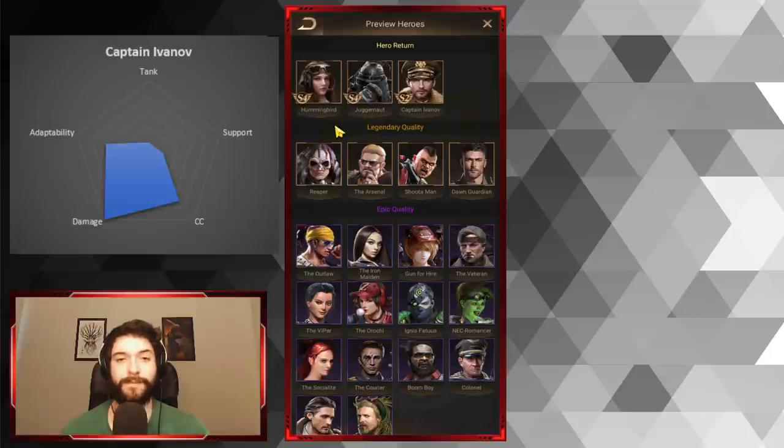If you go for this pool, just know you probably won't be able to max the new heroes unless you have 5,000 tickets or tons of tickets saved. Some people have gotten very lucky — three Ivanovs in 200 tickets or Hummingbird in 10 tickets — but people have also gotten unlucky with 300 tickets and zero Birds. That's not uncommon.